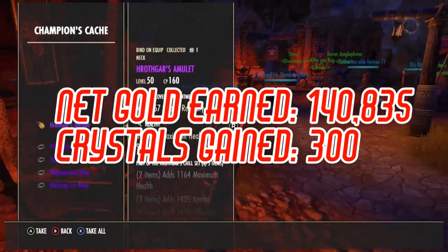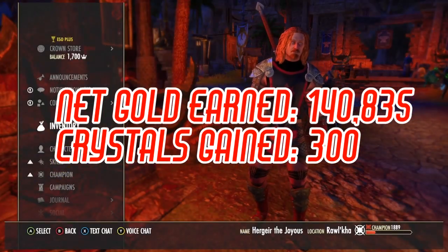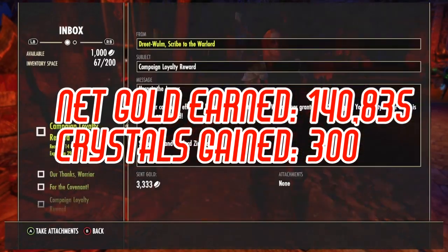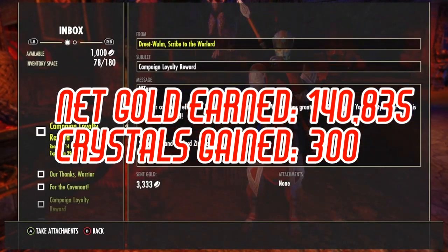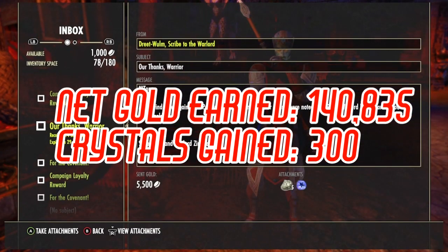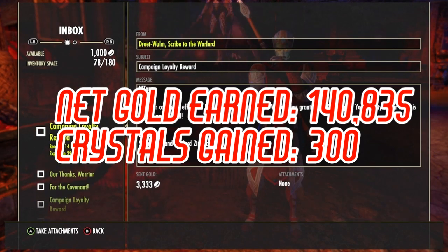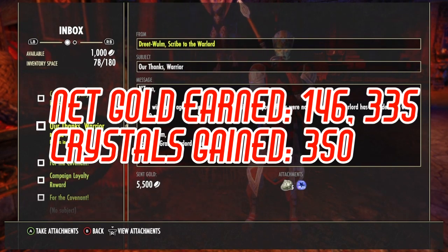This is a PvP toon as well — not one of my better ones. Once they nerfed Dark Convergence and Plight Break I haven't been playing this one as much. Even so I still got 3,000 gold as an additional campaign loyalty reward on top of what I got in first place. I think what happened here too is that I was confused about which character got which thing and accidentally put rewards on a character I opened up too many of the reward coffers with.